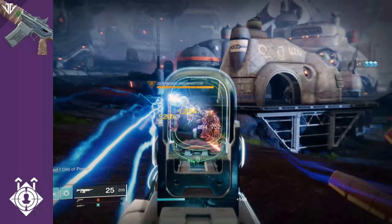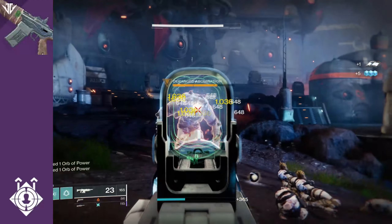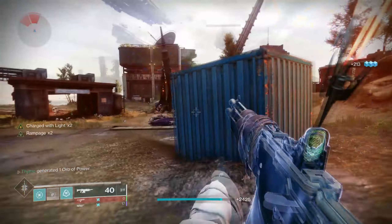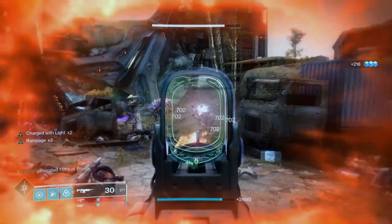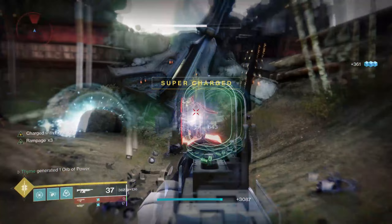Then we have Breakneck, which was a top tier auto rifle unlocked via a Gambit Pursuit. This weapon was so good for ad clearing, mainly because of its unique pinnacle perk. Onslaught simply states: rate of fire increases for each stack of Rampage. As you can see from the gameplay, as I stack Rampage my rate of fire gets so much faster, and this thing was just so good in PvE.